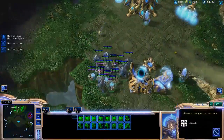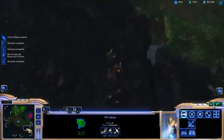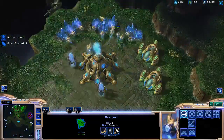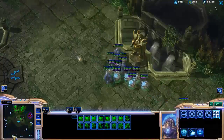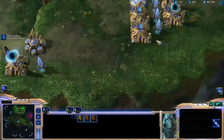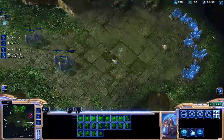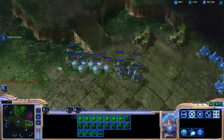As soon as my other two gateways finish, I can start moving out with my units. With my probe, I can build a proxy pylon. I need to start warping in units two at a time and warp them in as soon as the previous warp finishes. Now my Observer is finished so I'm going to move it with my stalkers, sentries, and army. Put some more proxy pylons.